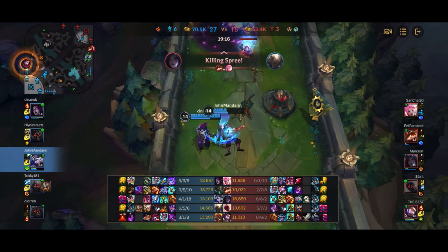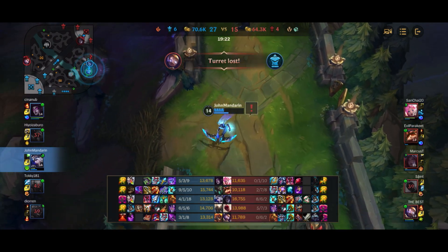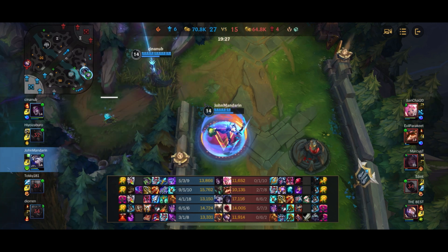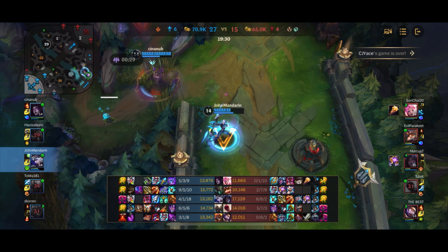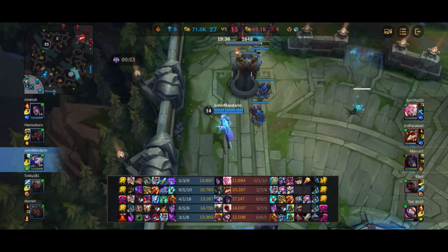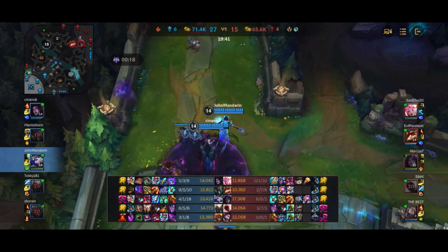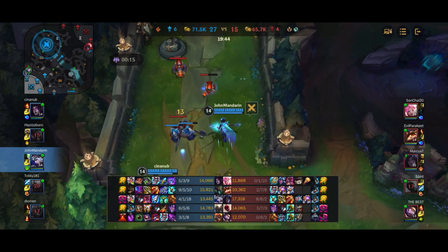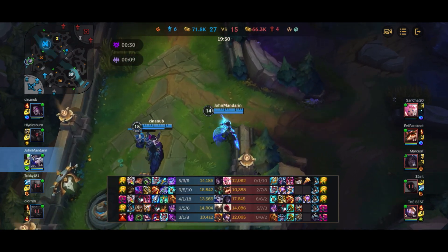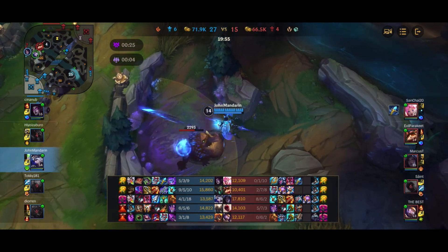My team is kind of losing the fight — Kai'Sa picks up a triple kill and there's no more fight to be had. During this time, Blitzcrank is able to push down the top lane all the way to the Inhibitor. I pick up the Black Cleaver and I'm basically at full build. The only remaining thing is to sell the support item and get Mortal Reminder, seeing as there's healing from Teemo, Kai'Sa, and passively from Lee Sin.